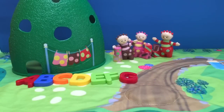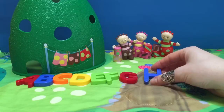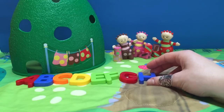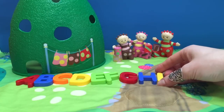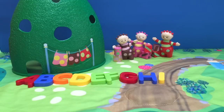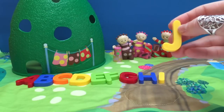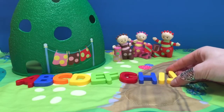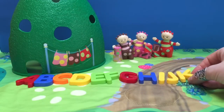All right. What comes after G? H. We have a blue H. I. Yellow I. And what comes after I? J. Yellow J. K. Yellow K.